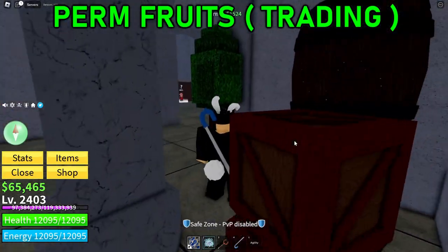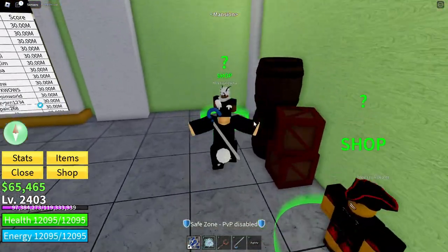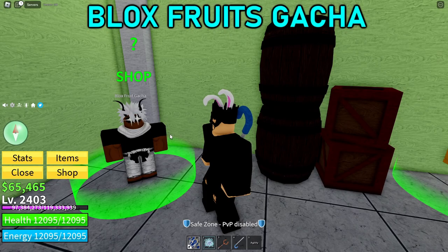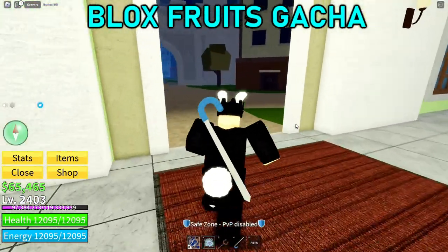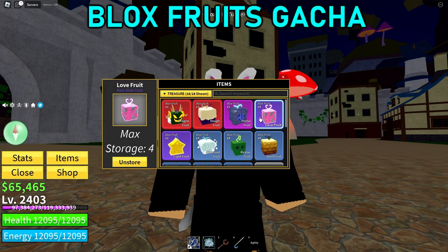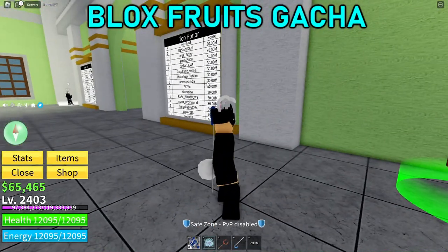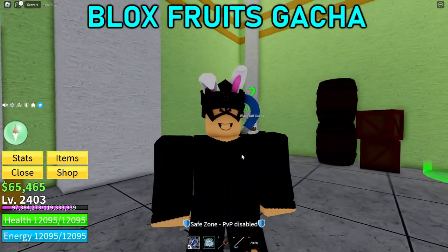At number five: use the Blox Fruit Gacha. If you're into trading for game passes or permanent fruits, this is very helpful. It gives you a random fruit every two hours — you might get a super valuable fruit to trade, or smaller fruits like Light or Diamond that you can stack to match the value of a trade. Using the Gacha every two hours opens up a huge door of opportunities, so make sure to do it.